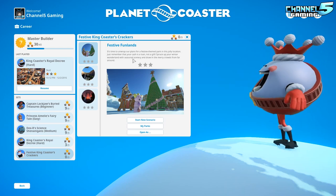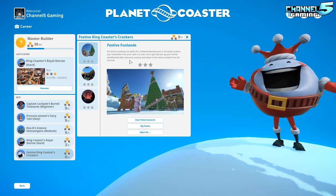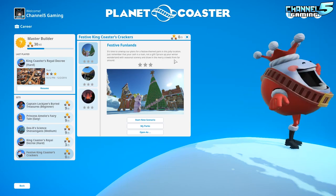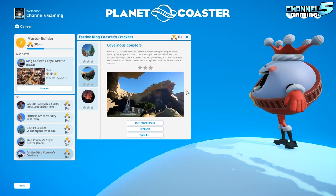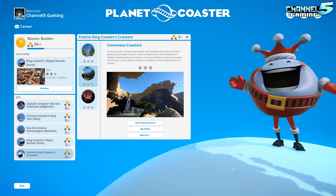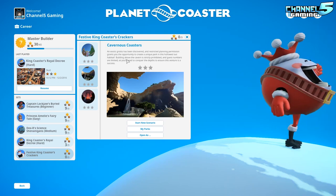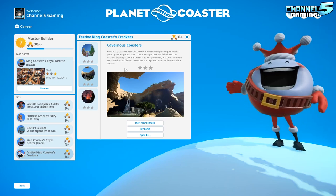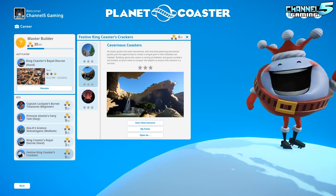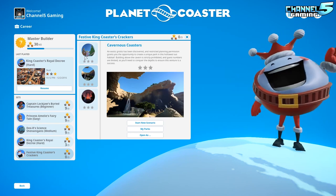The first career level is Festive Fun Lands: 'It's time to unwrap our plans for a festive theme park in this jolly location — just remember your cash is a loan, not a gift. Spruce up your winter wonderland with seasonal scenery and draw in the merry crowds.' The second scenario is Cavernous Coasters: an exotic grotto with restricted planning permissions. Building above the cavern is prohibited and guest numbers are limited, so you need to conquer the depths.